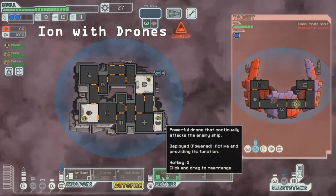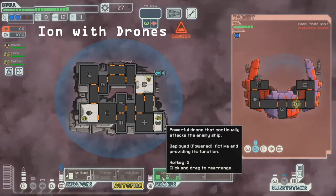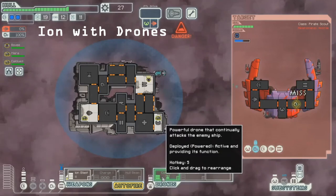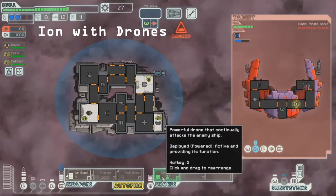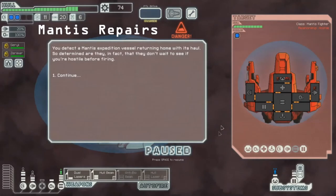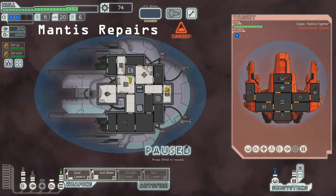We'll just let this play out until we get our reward. There we go — about 50 scrap in a Sector 2 fight. Now let's try to go for an O2 kill here to exploit the slowness of Mantis repairs. One projectile — we're completely safe.